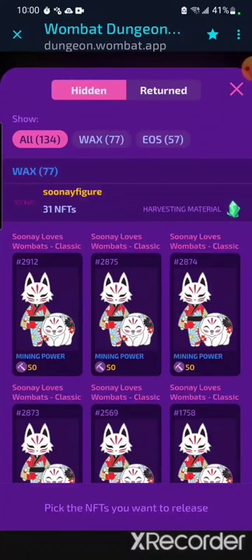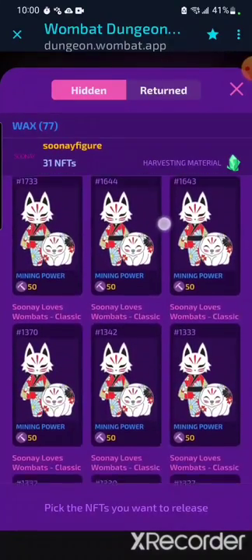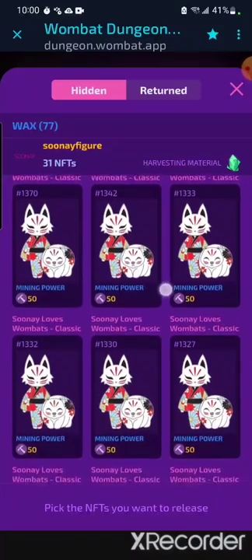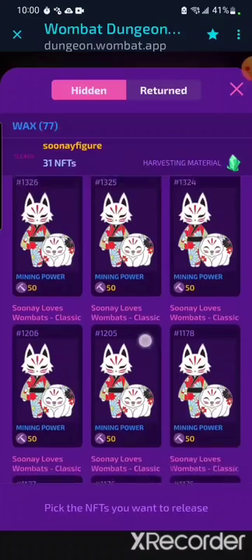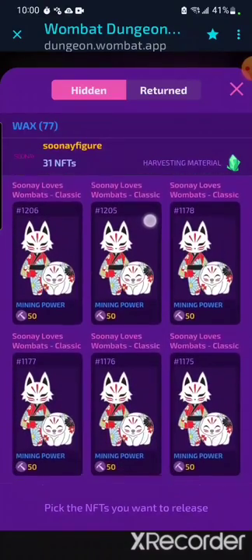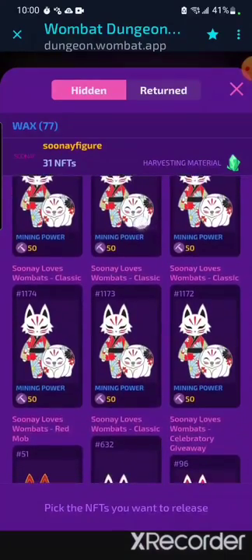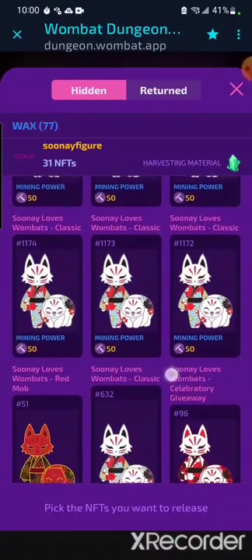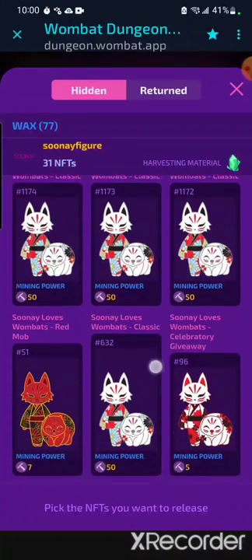The first NFTs I was planning to purchase, regardless of what it mined or the MP it had, is the amazing Sune collection. As I viewed the marketplace, they mined Uranium — I was so happy. I own a total of 31 Sune NFTs in my dungeon: 28 Sune Loves Wombats classics, 2 Wombats celebratory giveaways, and 1 Wombats red mob. I plan to collect many more Sunes in the future too.